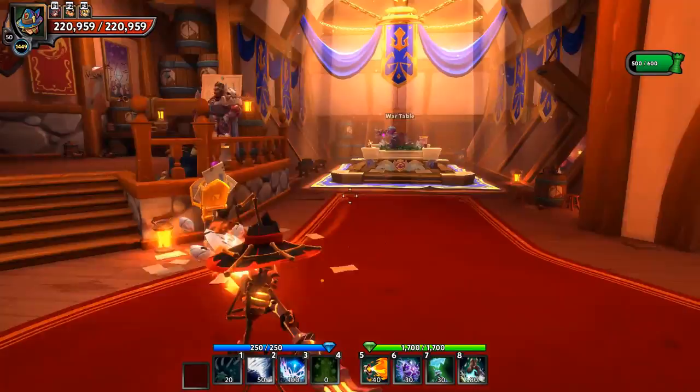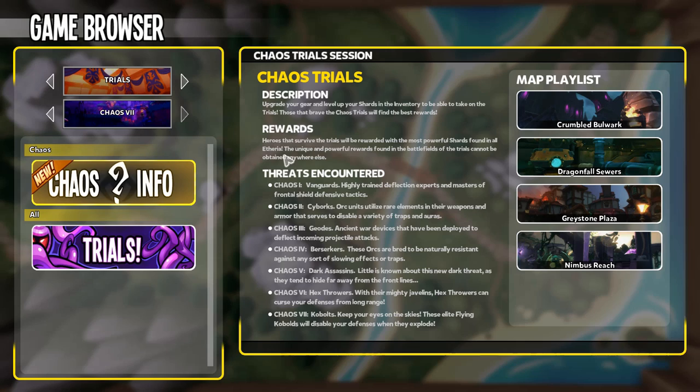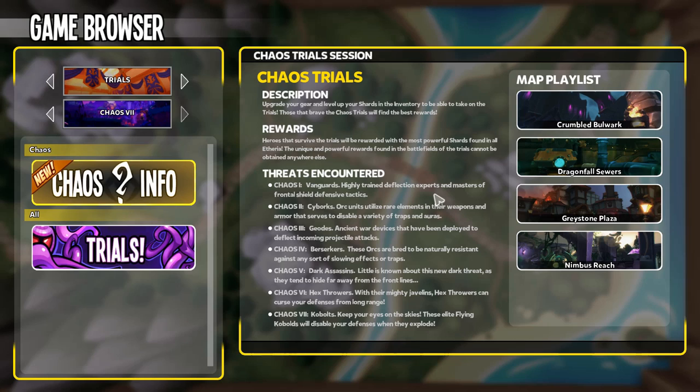Just like Chaos 1 had the vanguards — those highly trained deflection experts with frontal shields that made ground traps and AoE traps very valuable — Chaos 2 has its own special mob that quite a few people have a tough time adjusting to. The vanguards made any sort of ground trap or AoE trap very valuable.